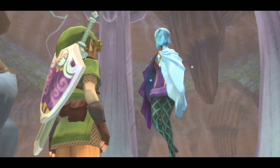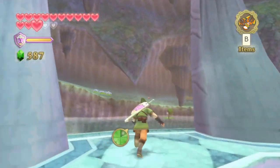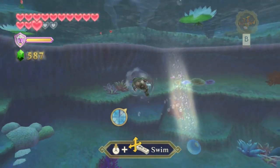Throughout the game, I've been using glittering spores to create fairies whenever I want, and this is very useful, especially if you have more than one bottle. So if you have two on your person at least, or even three, then that makes it really awesome.